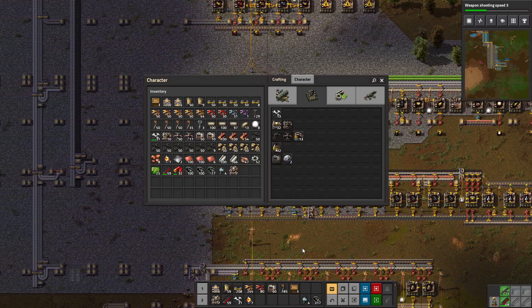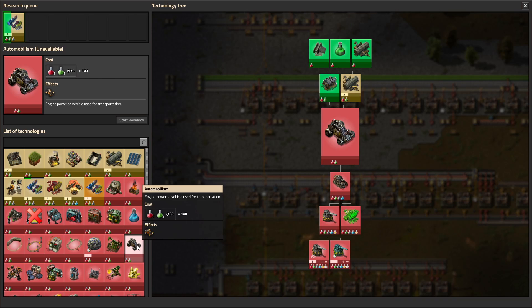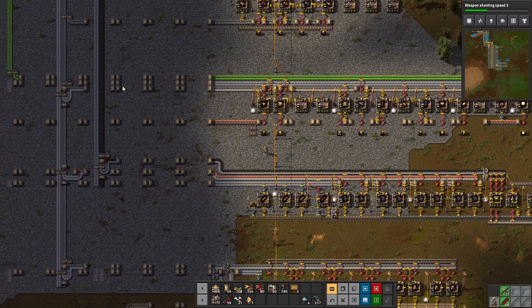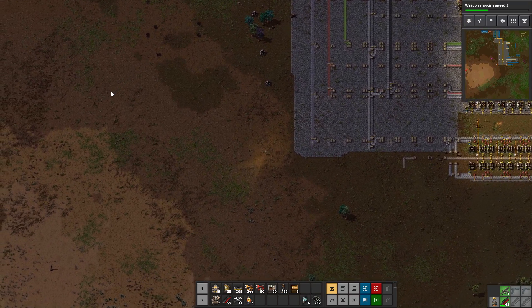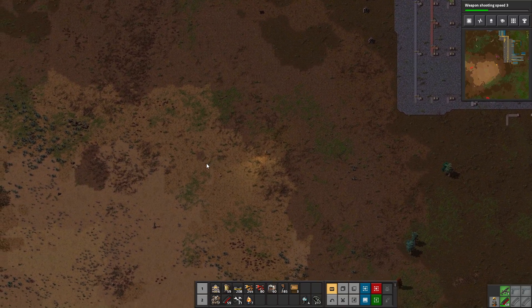We're researching weapon shooting speed and don't have much else to make after that, but I want to concentrate on getting a car. We're going to research Logistics 2, which gives us better belts — our first belt upgrade. You don't actually need these for very many things but they'll come in handy when we start ramping up production. I'll put those in the queue and then queue up the car after it — this might be the last time we leave the base on foot.